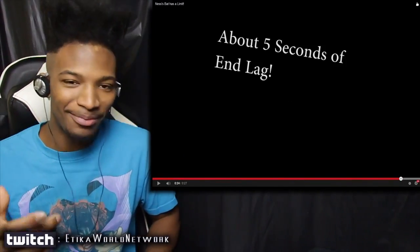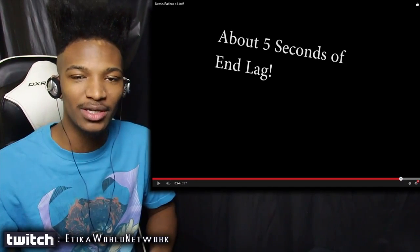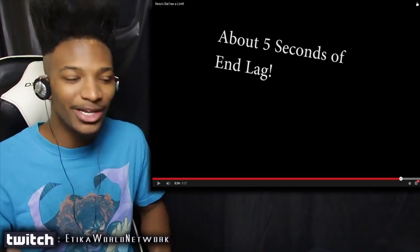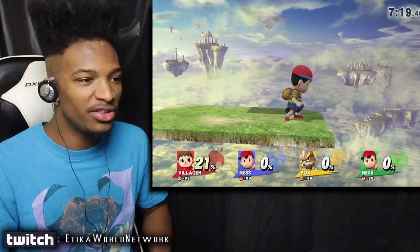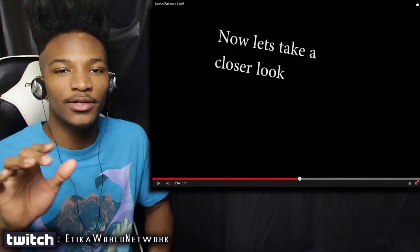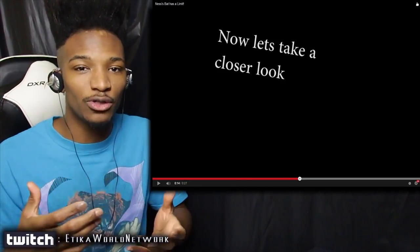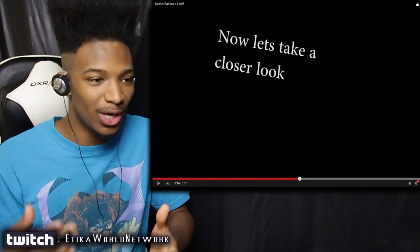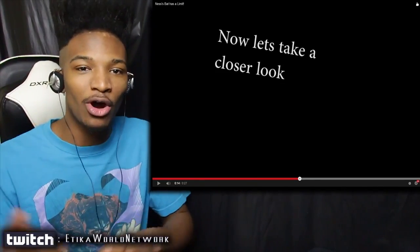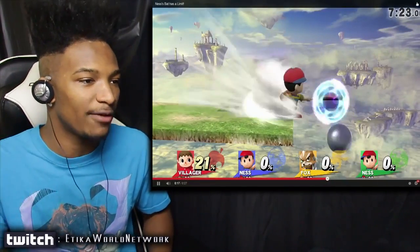It's pretty crazy that this happened because there's nothing in the tips that says reflecting a projectile too much can slow Ness down. It's interesting but probably impractical since something like this wouldn't happen too often. Does the slowdown lag depend on the power of the projectile? The Villager's bowling ball is very strong, so maybe with something smaller like Fox's laser, the cooldown wouldn't be as harsh — like five seconds of cooldown for hitting that back.